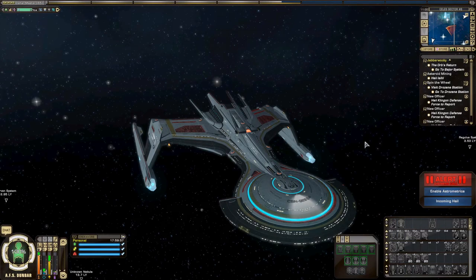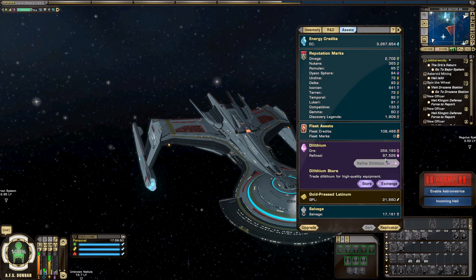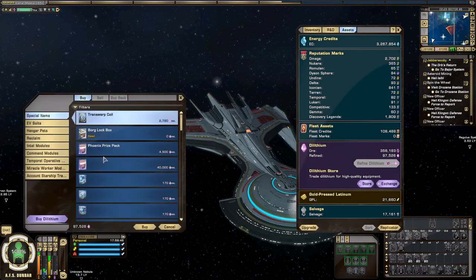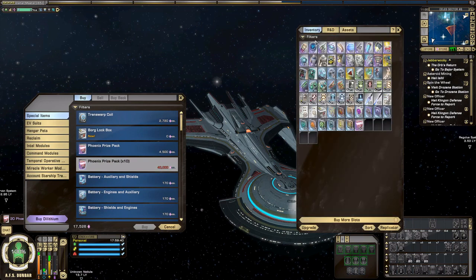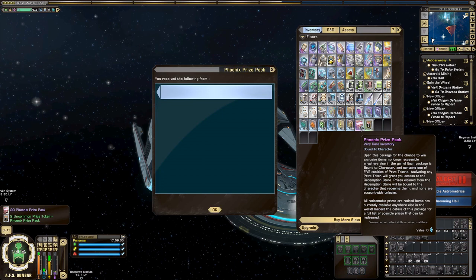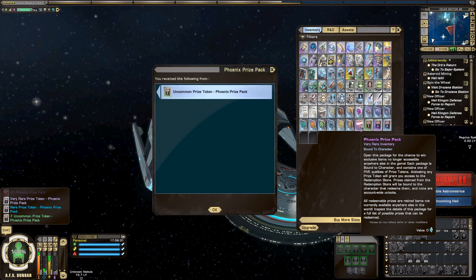Here we are in Strategy and Tactics. The only thing we're doing is some more Phoenix boxes. We have enough to get 20, and that will bring us up to our 120th box opened. We've already opened 100 in this series, so let's go ahead and open some more. We haven't gotten an Ultra Rare or an Epic yet, but who knows — maybe we'll get lucky today.